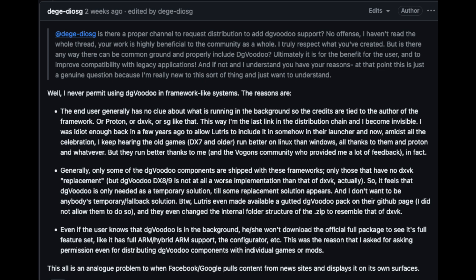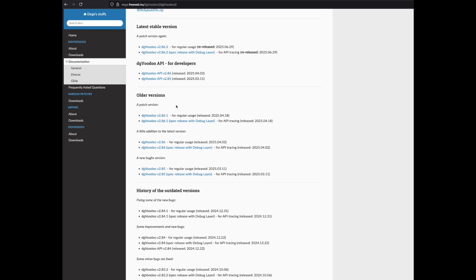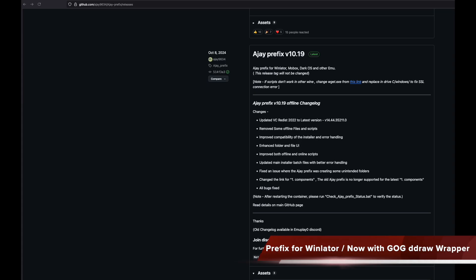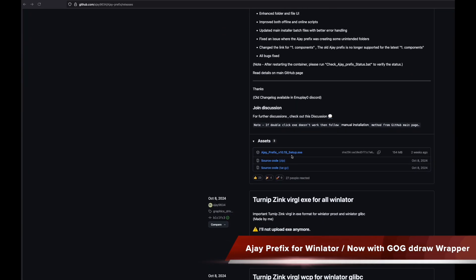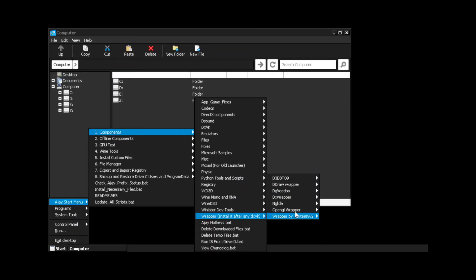So that's why he insisted that his work should be removed per his request. However, you can still use the original DJVoodoo and put it manually in the game folder to get it working. Alternatively, you can use AJ Prefix for easy access, which lets you install wrappers easily. With its latest update, you can also now add a D-Draw wrapper from GOG to old games.